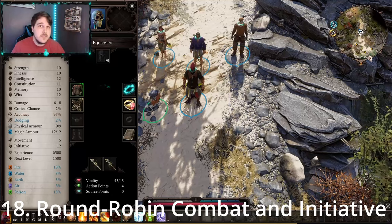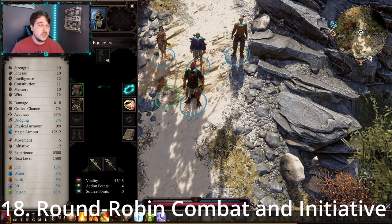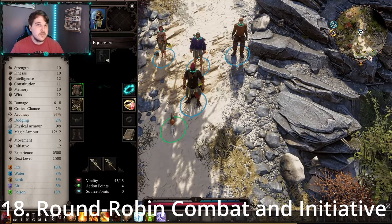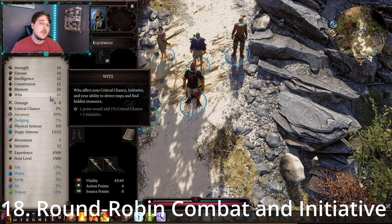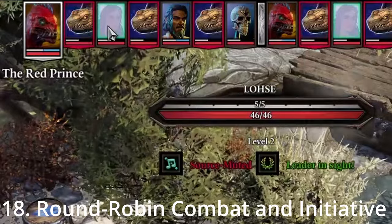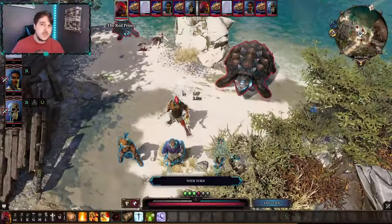Next, the style of combat Divinity uses. Combat is based on who has the highest initiative, which determines turn order. Divinity uses a round-robin turn style — if an enemy goes first, your character with the highest initiative goes next, then another enemy, then another of your characters, alternating. To increase initiative, increase your wits stat, which also increases critical chance. As you can see here, the Red Prince has the highest initiative and goes first, followed by the ancient tainted turtle, then Lohse, continuing to alternate between enemies and companions.